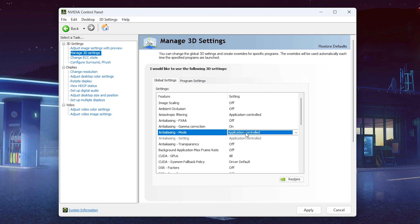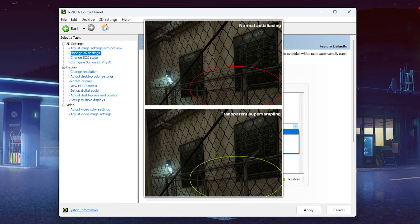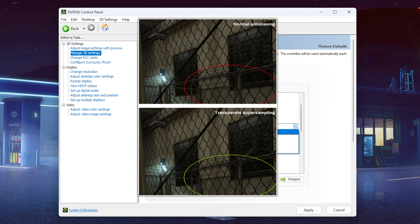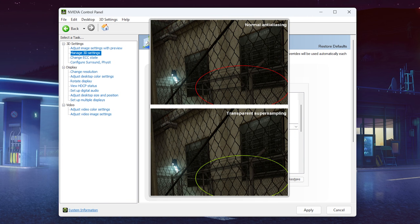For Antialiasing Mode, keep it on Application Controlled. Then we have Antialiasing Transparency, which is basically for fences or objects in games you can see through — fences are the best example — so they look a little bit nicer. I don't really care about it, so I keep it off.